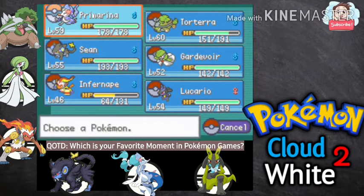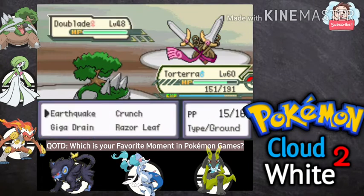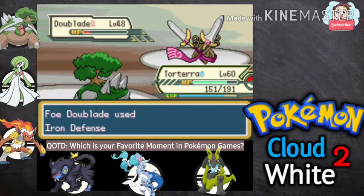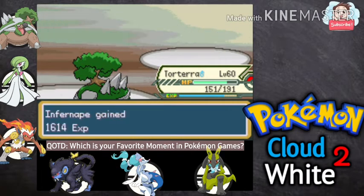Next one — Dusknoir. It's Ghost and Steel type, so let's go with Torterra first; if it faints, that's up to Infernape. Torterra survives the Crunch — Iron Defense, will he use another Iron Head? Nope — there we go, Dusknoir is down! Infernape grew to level 47.